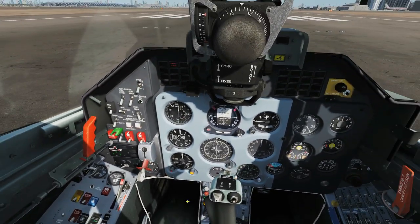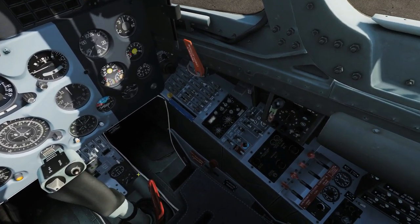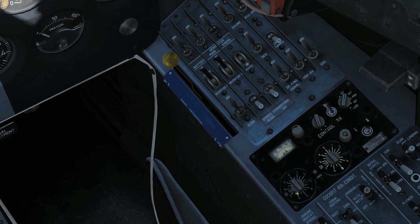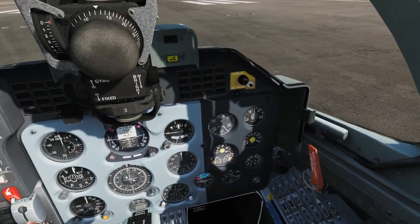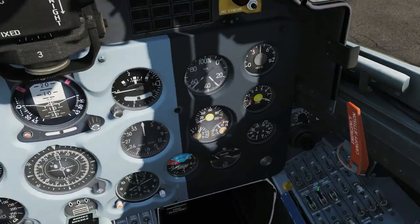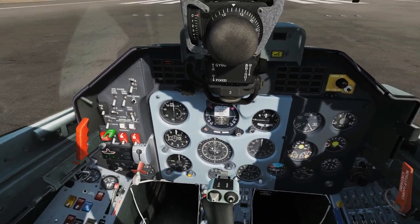Like the C101, it's also very light on sensors — no radar, no radar warning receiver, no countermeasures, although we do have the typical Soviet signal flares. We have a pre-tuned radio with preset channels. For navigation, we have two types: ADF — automatic direction finding — for homing into radio beacons including inner and outer runway markers, letting us perform a basic ILS. We've also got the more advanced RSBN, similar to NATO's TACAN, which can give us navigation to a runway and a PRMG-type ILS for all-weather landings.